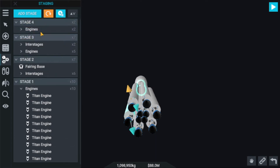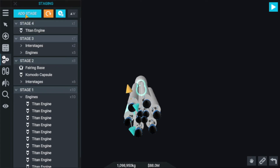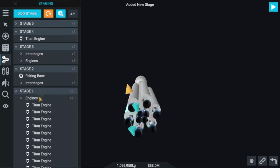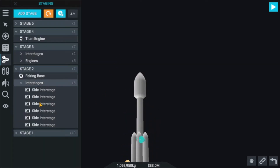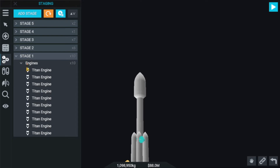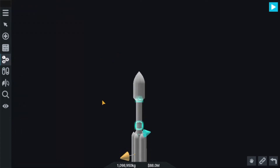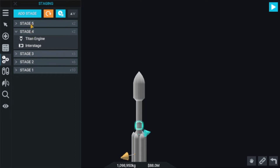Let me look at the engines. Add a new stage — the motor capsule will be here. The 1st stage includes these engines, and the 2nd stage includes inter-stages — all these inter-stages. The 3rd stage includes the inter-stage fairing base. The side inter-stages and then Stage 3 inter-stages — yes, that is perfect.